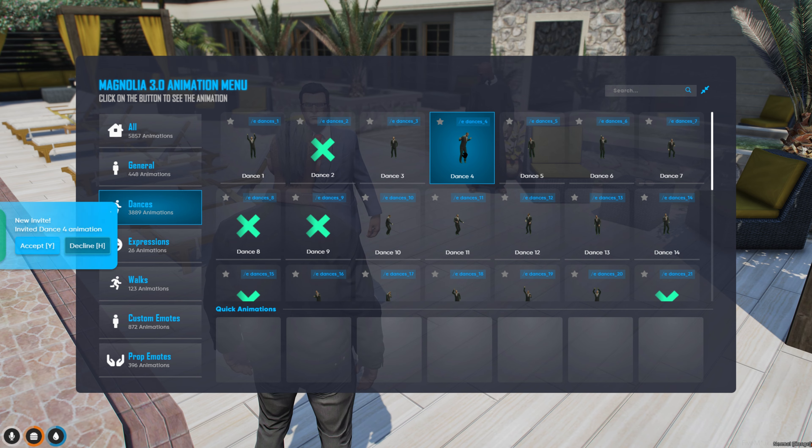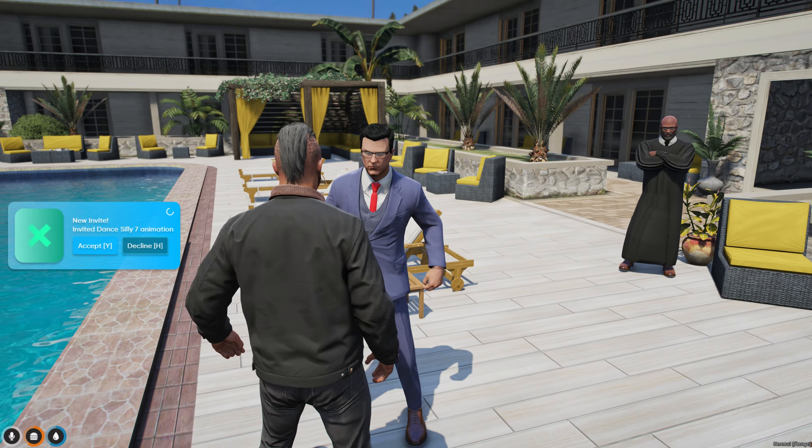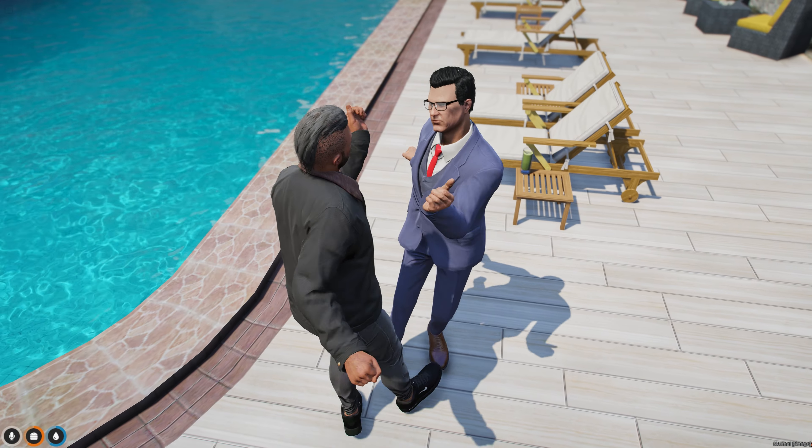Our menu allows your character to be put in any position at any point in time. Not only that, if you right click on your favorite dance, we now have perfectly synced partner emotes. Enjoy parties, dance floors, or even by apartment pool to show off your new moves.